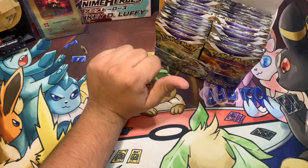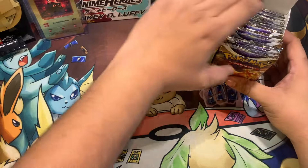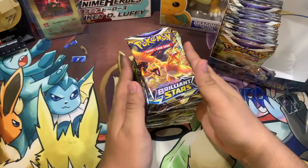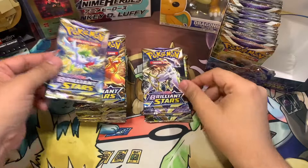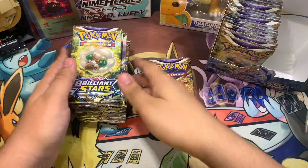So we got a total of 36 booster packs. We're gonna open 18 today and then 18 tomorrow. But let's take a moment to check these artworks — we got that Charizard art, the Whismicott, the Arceus, and then the Shaymin. They just came in order. Alright, let's get that first pack.